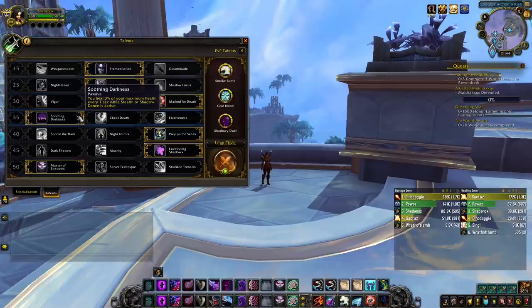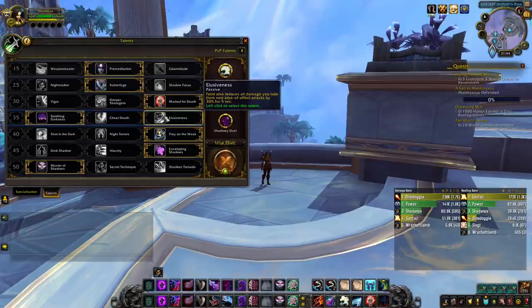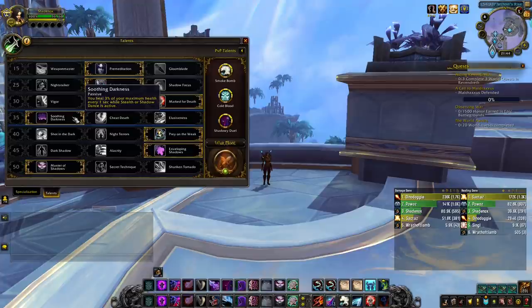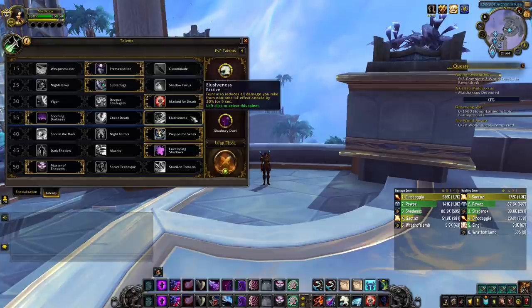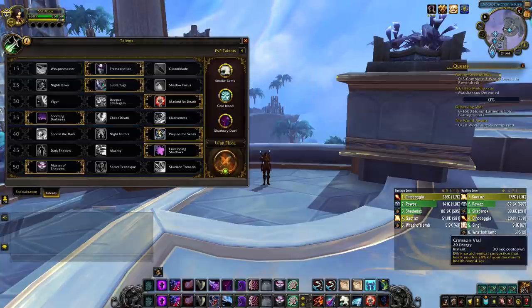On the fourth row you have Soothing Darkness, Cheat Death, and Elusiveness. If you play double DPS in 2s, then you pick Soothing Darkness. As a sub rogue in a double DPS comp, you want to go away and re-stealth between every go. Since you do not have a healer, this talent will heal the damage you took while trying to get away, while you're waiting for your DRs to fall off. Cheat Death is a terrible talent in PvP — you only use this in PvE, never in PvP. Elusiveness allows your Feint to give you a 30% damage reduction buff for 5 seconds, and Feint only has a 15-second cooldown, so you will have access to the defensive a lot. This talent is probably the most powerful talent available to rogues overall if you use it well.